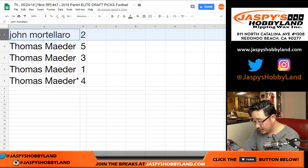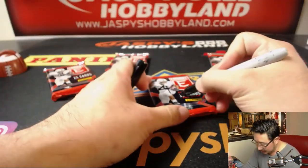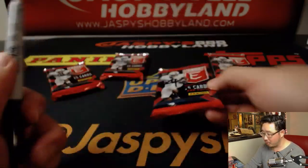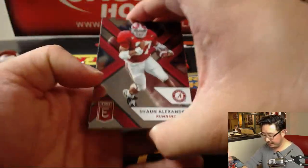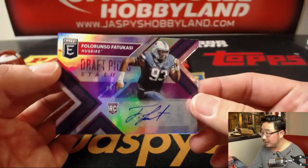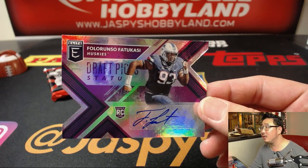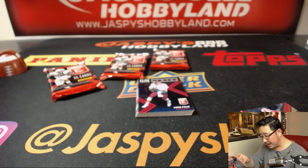Thomas, you have packs five, three, one, and four — four is your last spot mojo pack, let's set that aside. Let's go in order. Here's pack five. I don't think we've seen this guy yet — Florounso Fadokasi. It's a mouthful. Four out of 99 die-cut autograph coming your way, Thomas.